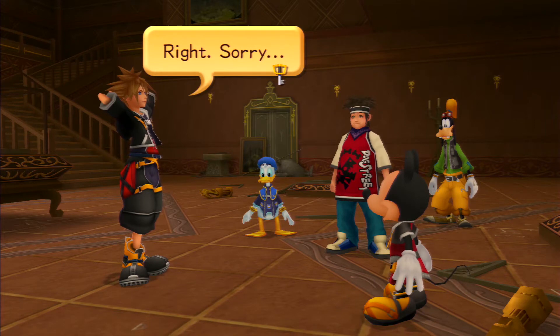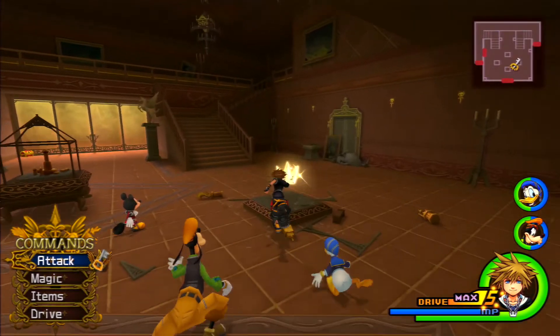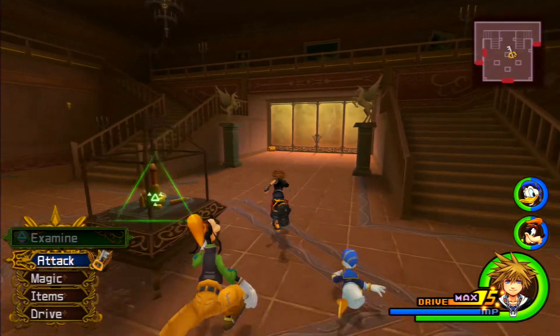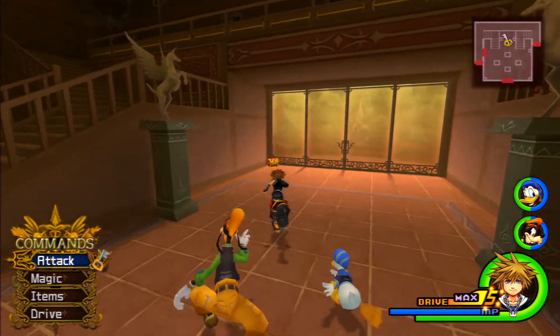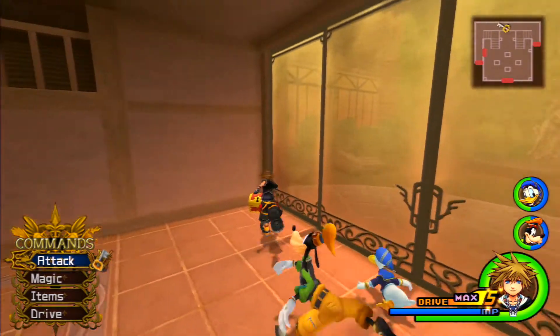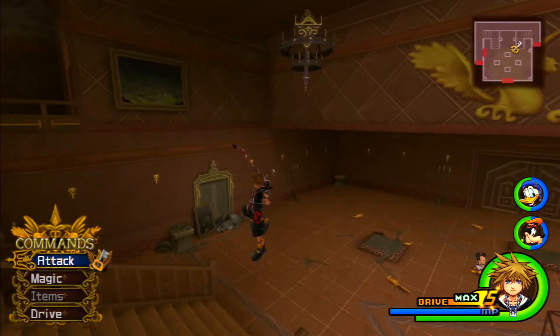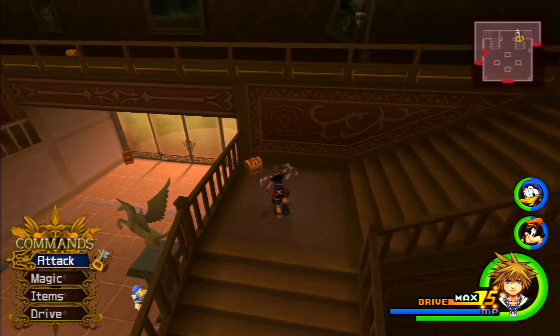Right, sorry. So this one's really easy to get. But yeah, as I was saying last episode about kind of like the mirror image of Twilight Town — Roxas had a chest over here versus we have a chest over here. Just little things like that that kind of make it interesting. I don't think we can reach that puzzle piece just yet, unfortunately.